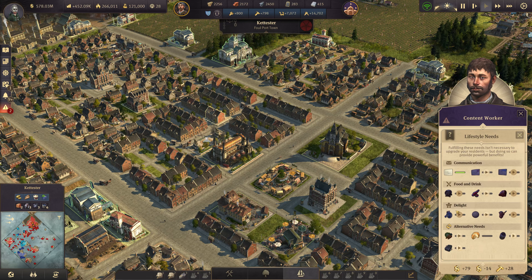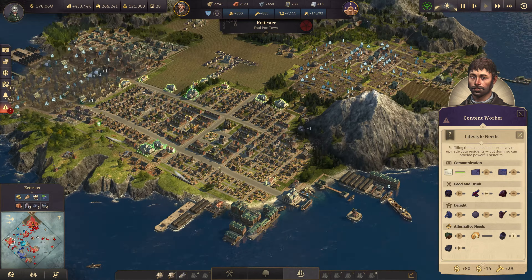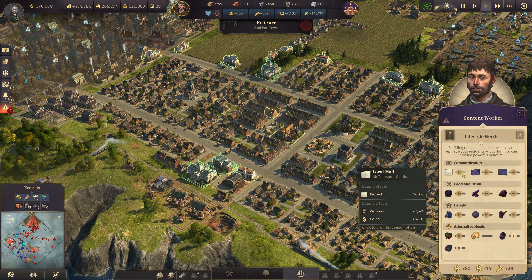Now tea should be in though, I have paused it of course because I want to control this manually. There's 26 tons of tea already in, let's enable this one for the population.